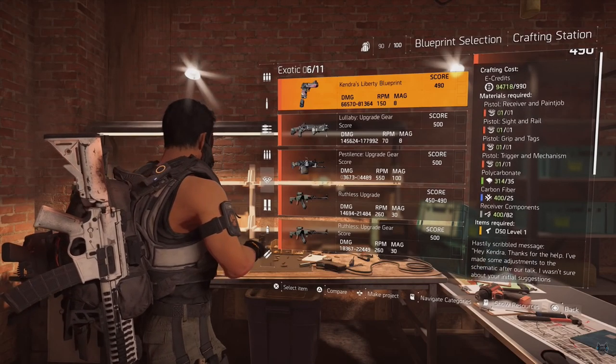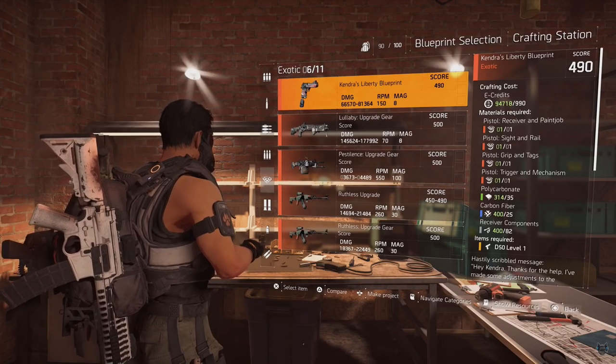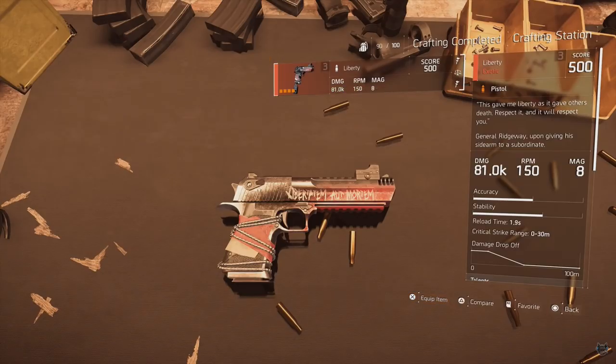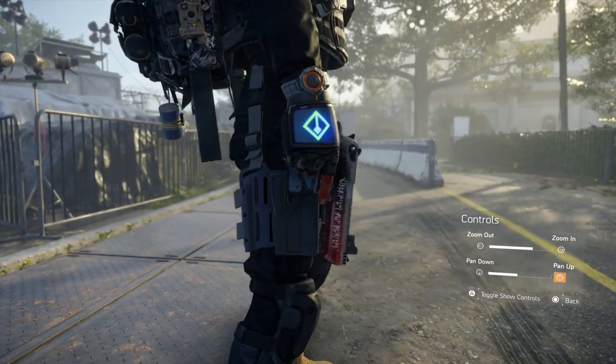Once you head to the crafting table, go to your blueprints under weapons blueprints where you have your exotics, and you'll see the Liberty blueprint. It's going to require the Receiver, the Sight, the Grip, the Trigger, some crafting materials, and of course the D50. That is how you get the Liberty at max gear score 500 in The Division 2.